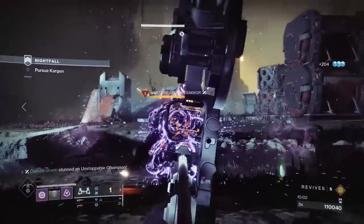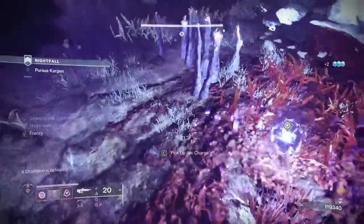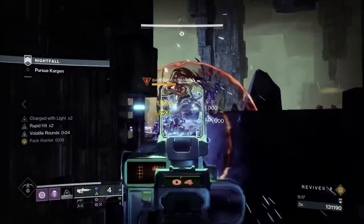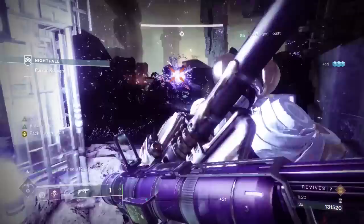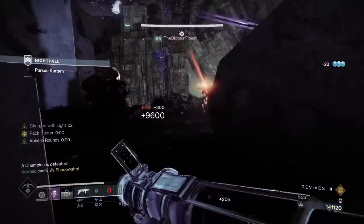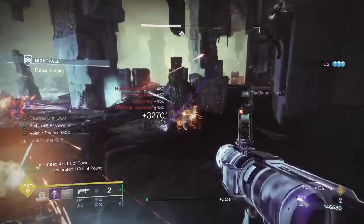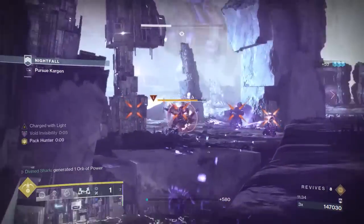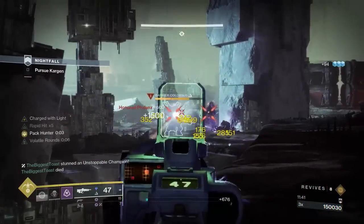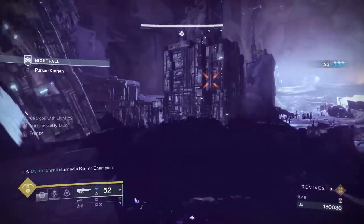It is a bow in the heavy slot, so you won't catch me using this in any raid content, but that's part of why I like GMs so much — it gives me a reason to go outside the box and use weapons from my arsenal that I generally don't have a reason for. With void burn and Unstoppable champions in this nightfall, it almost acts like a perfect cosmic storm for this bow to look good and perform well. This is literally the first time I picked up this gun in about three years, and for a bow with zero stats, it kicks ass — at least in this specific GM.